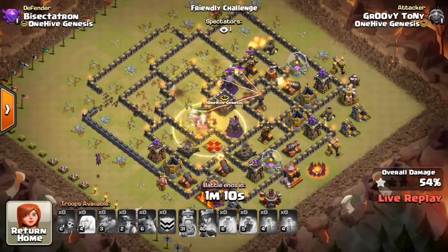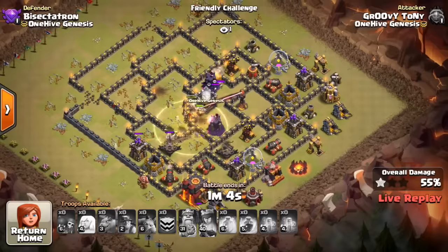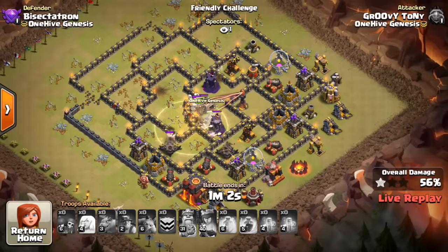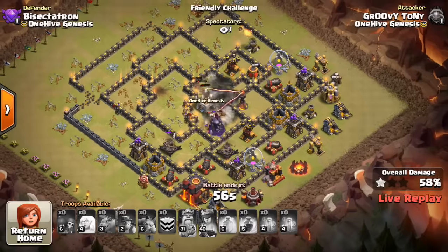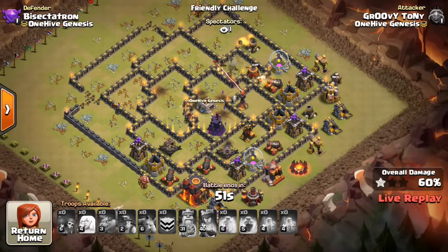That core is really good against Miners, because it has the two high HP buildings, the Skellies, the Giant Bombs, one Inferno still up, the Defenses, and those Expos. Everything is kind of close together as well. So Groovy Tony doesn't get it done here. He has about 60% when everything is said and done. So nice try, pretty good plan. He's going to go ahead and refine it a few times.